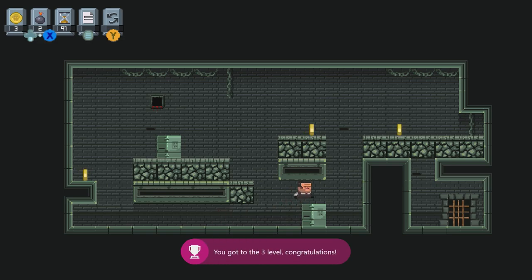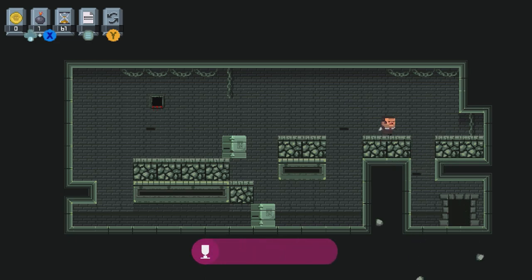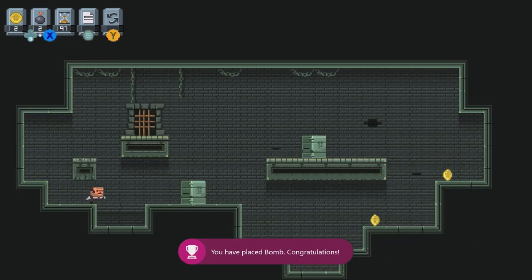So I made it to level three — that's one achievement. You're going to see I get another one for breaking the rock. You want to push this, not quite all the way over, making an easy jump. Then you want to get on top of this rock, press X to drop a bomb, it'll blow that up, got you the achievement, and finish the level.